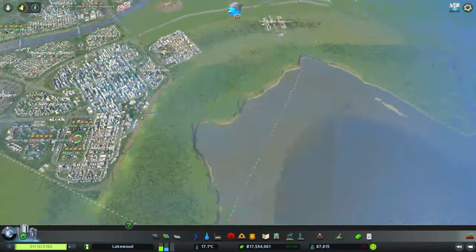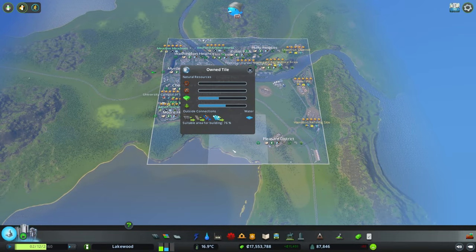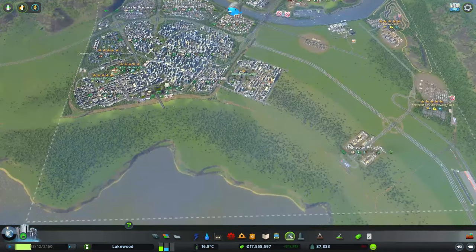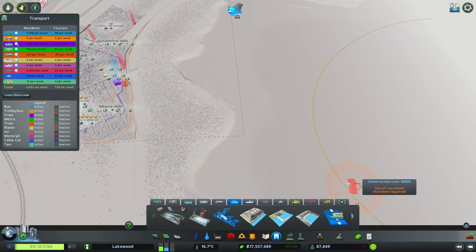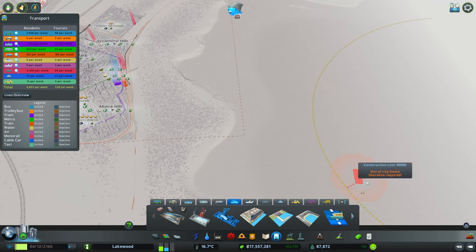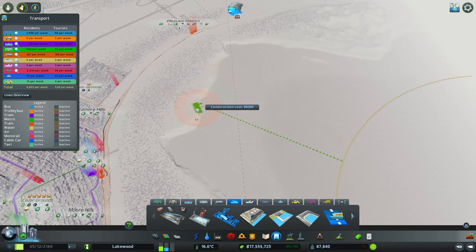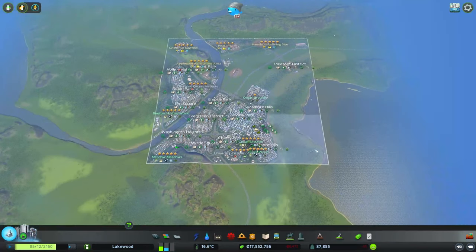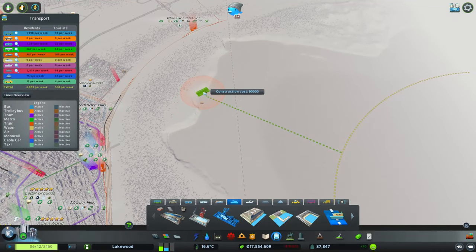A funny thing I noticed about our map — if we go to the tile overview and click on the two tiles near the shore, neither of them say they have ship connections, which is strange. However, if we look at one of the cargo hubs, it actually shows us the shipping lane just on the outside edge of our city — this yellow dotted line. If we put our cargo harbor just near the shore it does connect up to the shipping lane on the outside edge, so that's pretty cool.